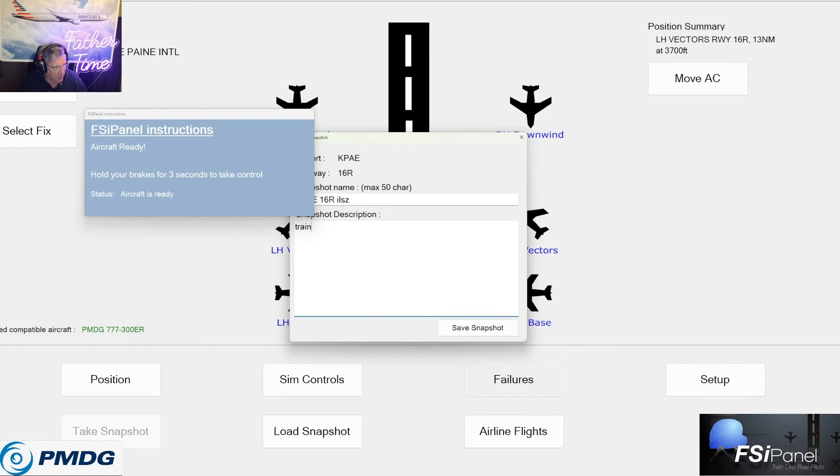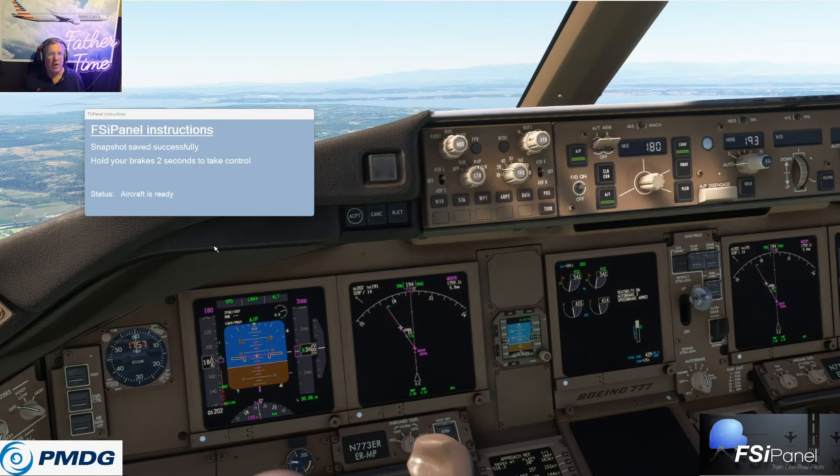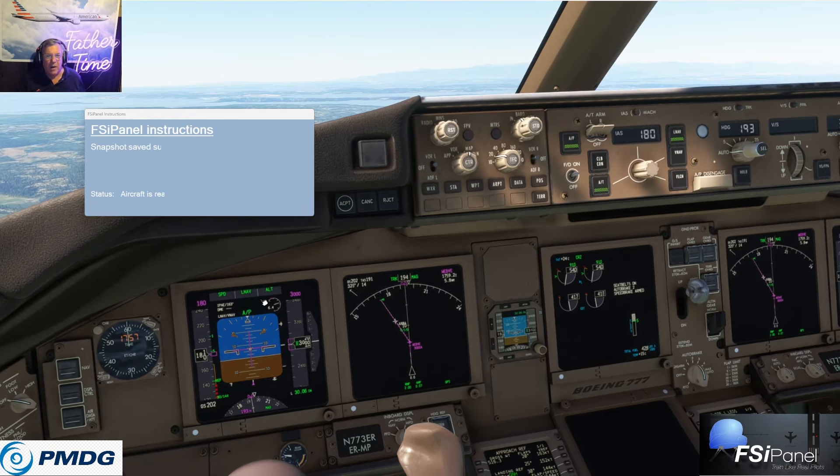That's well worth taking the time — this is how I did it. For presentation purposes I thought it'd be cool to show you the final product ahead of time. There it is — snapshot was successfully saved. Come back over here, hold the brakes two seconds to take control: 1001, 1002. We've got autopilot on, LNAV. Going over, I'm going to arm the approach. This one we're going to let do a Cat 3 and see if it does better. Let's go put the weather way down.